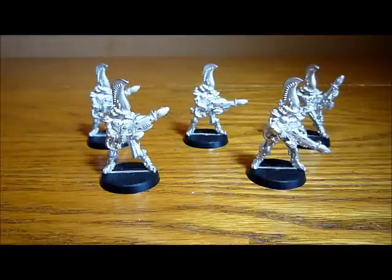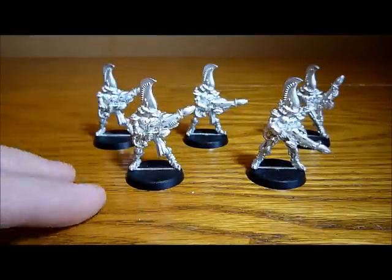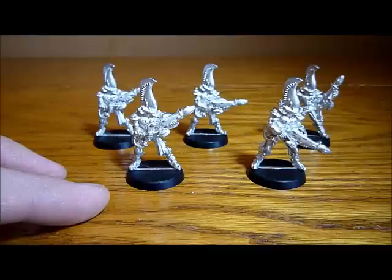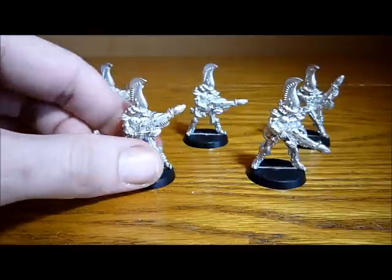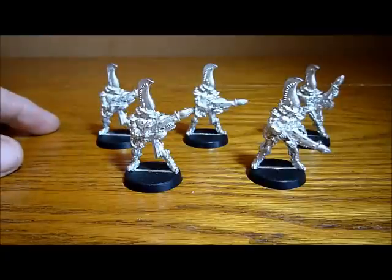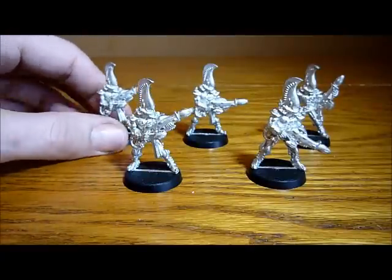In terms of use, you can't really go wrong with these guys. You could either have a unit of 5 — the most basic, cheapest option. You wouldn't necessarily have these guys on foot, but you could put them in a wave serpent, potentially a Falcon, although I think the wave serpent is the best choice. Use them as a suicide unit — they can go out, find their target, and the next turn get out of the tank and just destroy whatever they are targeting. They do have a 4+ save, but still strength 3, toughness 3 — the usual stuff for Eldar. As a suicide unit, 5 melta guns is pretty impressive.